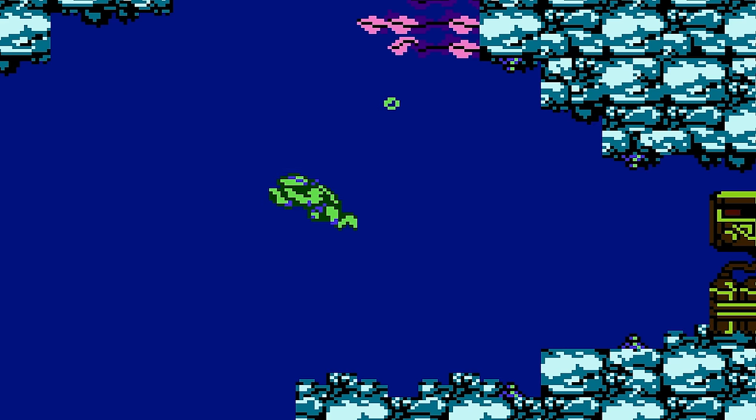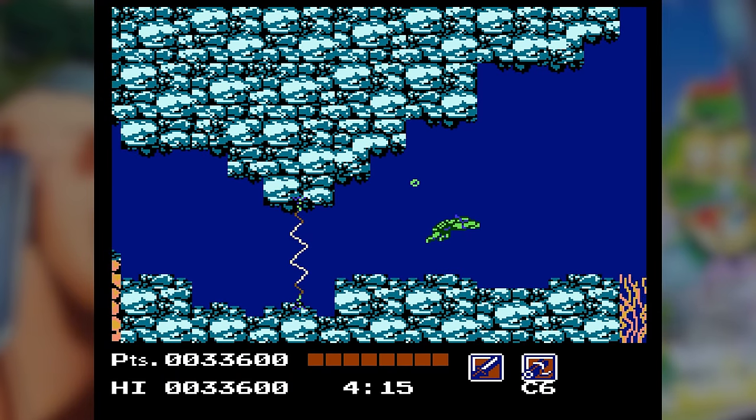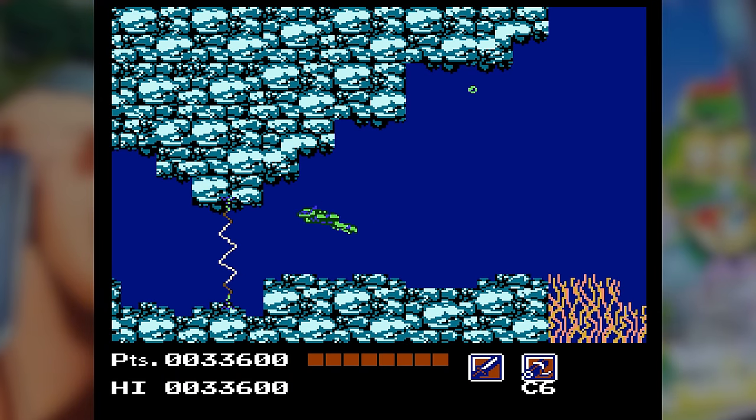Next up, let's talk about bubbles and current. When you encounter current, it affects your velocity in the water. Different areas have different currents.